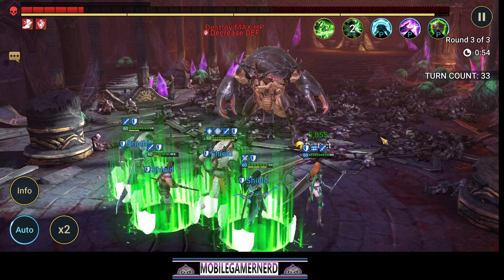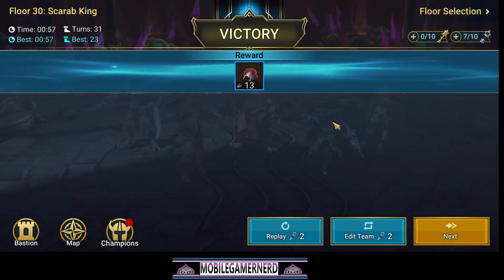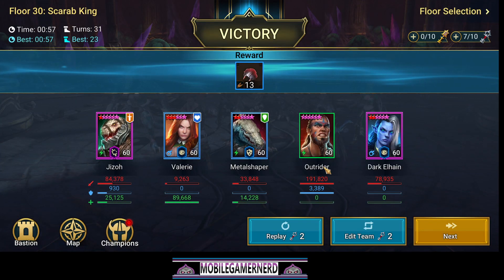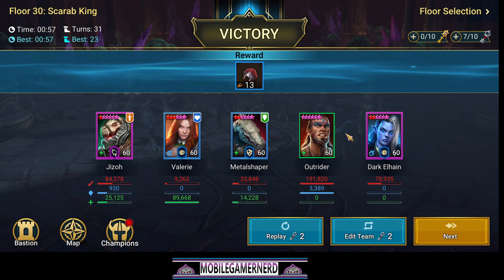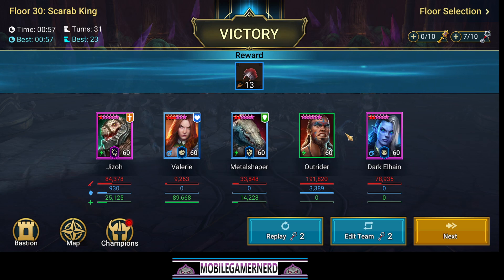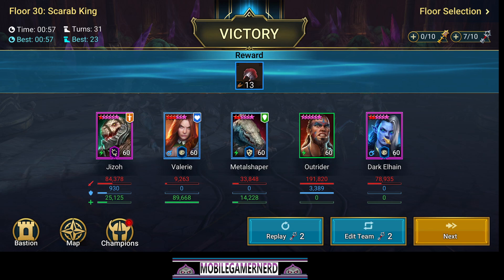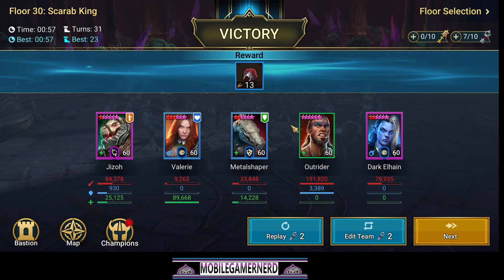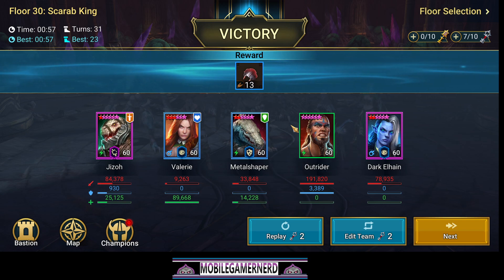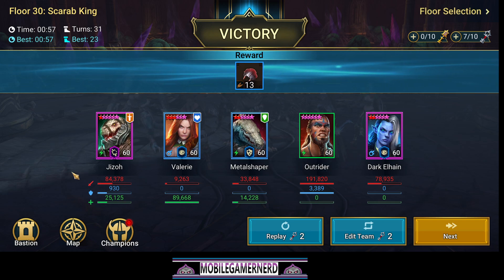Outrider works really well in here too — look at that, he did 191,000 damage, actually out-damaging Dark Elhane, granted he got the first hit off in the wave. The build I currently have Metal Shaper in assumes you can already beat Scarab King and you're using him more for the faction crypt. To be honest, the faction crypt is really the only thing I'm using him for right now.